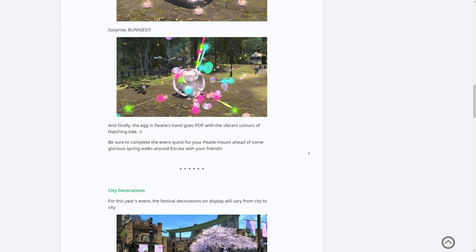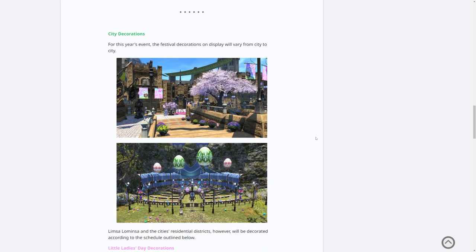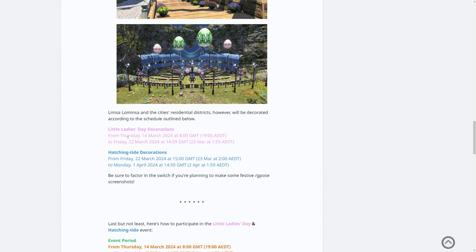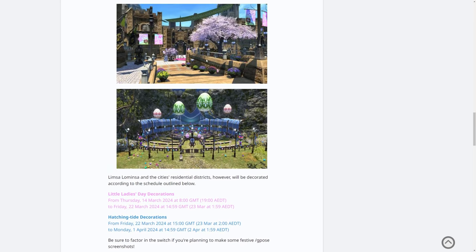There's also more information about the city decorations. For this year's event, the festival decorations on display will vary from city to city. We've got Limsa Lominsa and the city's residential districts obviously affected by seasonal events — housing districts always change. For Little Ladies Day decorations, this goes from this Thursday the 14th of March until the 22nd of March. Then on the 22nd of March it switches over to Hatching Tide decorations until the 1st of April. Be sure to factor in the switch if you're planning to make some festive screenshot posts.